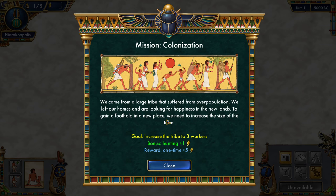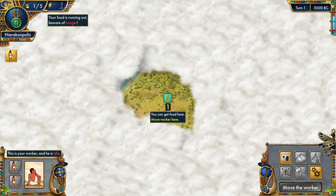We have a mission — Colonization. We came from a large tribe that suffered from overpopulation, left our homes, and are looking for happiness in new lands. To gain a foothold we need to increase the size of the tribe. Goal: increase the tribe to three workers. Bonus: hunting plus one. Reward: one-time plus five food.